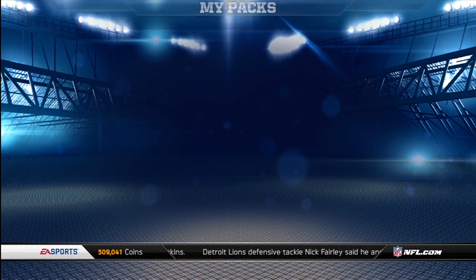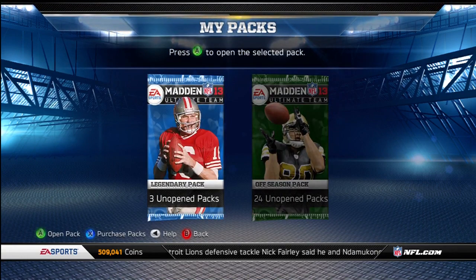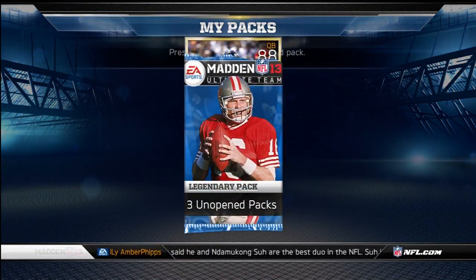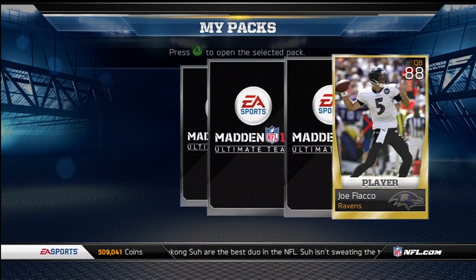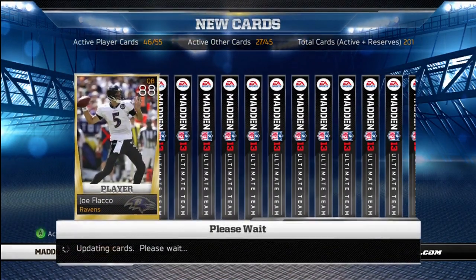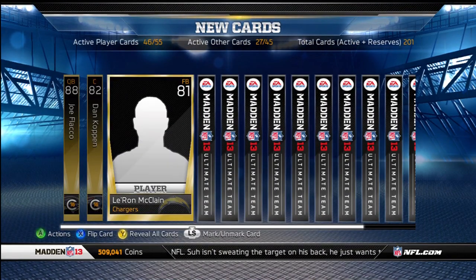I've got some packs to open for you guys. I got my 3 legendaries from Solo Challenge, 1 Collection, and the Deion Jordan. We're gonna open those first, and then I got 24 offseasons to open. Hopefully I can pull at least one of the new cards. If I pull Joe Hayden, I'm gonna keep him. Pull any of the other two, I'm gonna sell them.